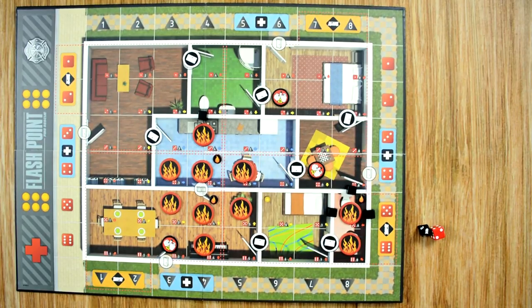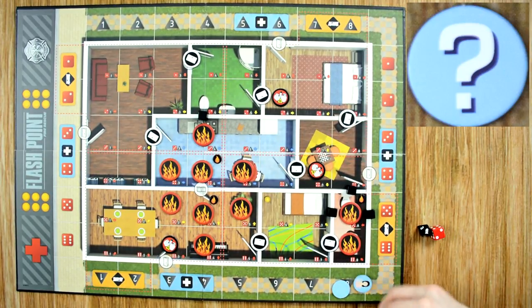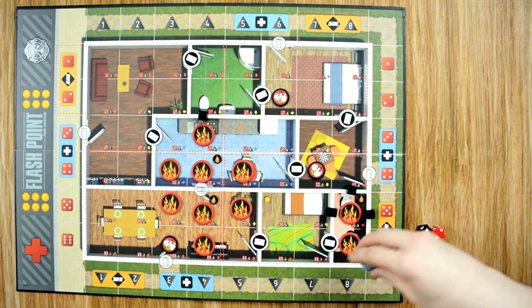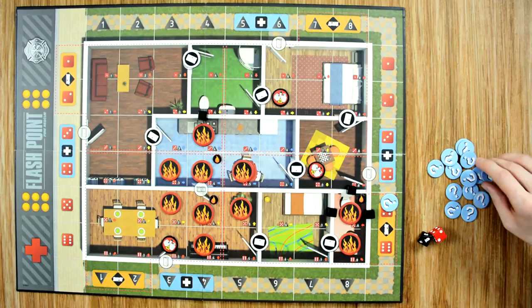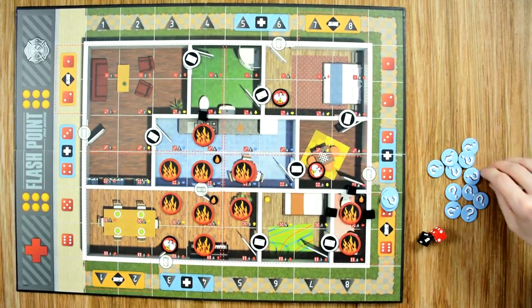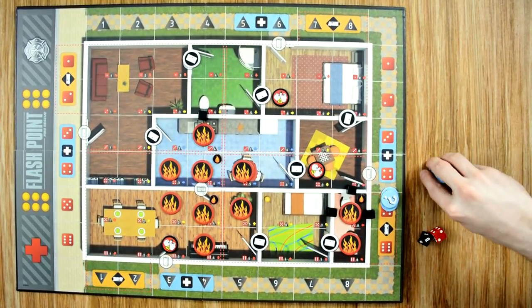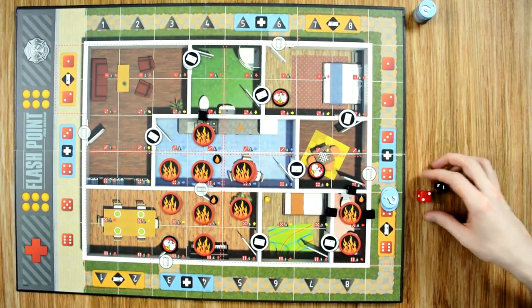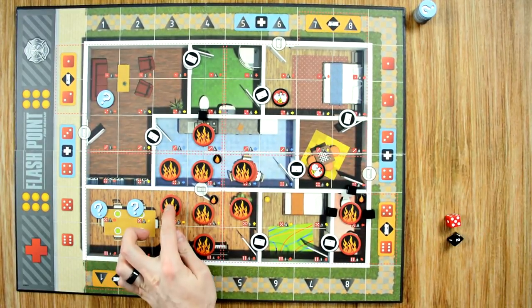Then we resolve our point of interest markers. We remove one blank and two bystanders from the game, mix up the rest, draw three, and place them in locations within the building. The rest are restacked off to the side for later use. We place them starting with the ones — rolling a one-two, so all the way up there. If you roll a fire space, re-roll and place on the next open space.